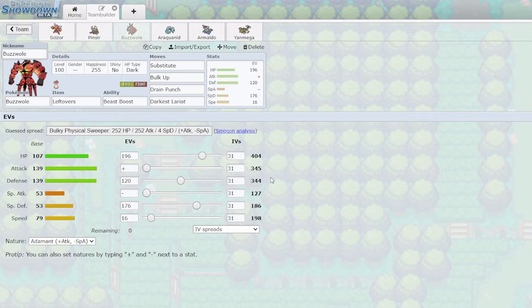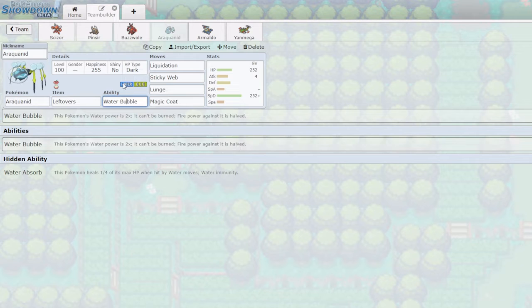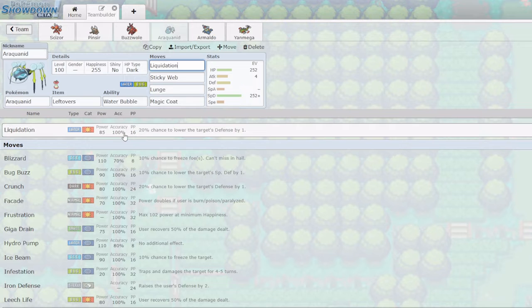Araquanid is my Fire check for the team. With Water Bubble, it essentially takes half damage from Fire attacks — being Water-Bug type means it normally takes neutral damage, but Water Bubble halves that again, so it's essentially taking not-very-effective damage. It also doubles the power of my Water moves and prevents burns. This ability is just crazy — thankfully it's only on Araquanid, because on anything else it could be absolutely broken. We have Leftovers for longevity, since this is my specially defensive Pokemon, essentially my special tank. With max Attack, max Special Defense and 4 EVs into Attack, Liquidation hits surprisingly hard thanks to the Water Bubble doubling.